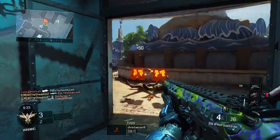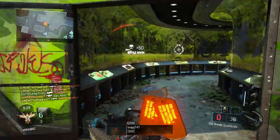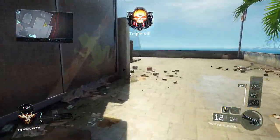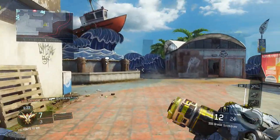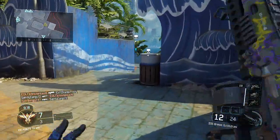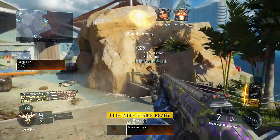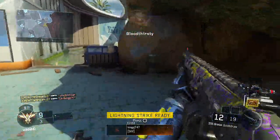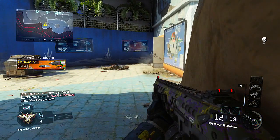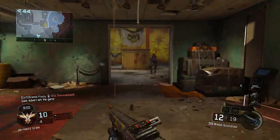Hey guys, it's David Vonderhaar here to tell you about our latest update to Black Ops 3. This update coincides with the Eclipse DLC, which is available now to PlayStation nation because Activision is spelled with a dollar sign. This DLC features four brand new maps — well, three maps left over from original development and one reskin of a map nobody remembers — along with a zombies experience which focuses on the original four characters, because the four actors in the actual game are as forgettable as the reskin map.